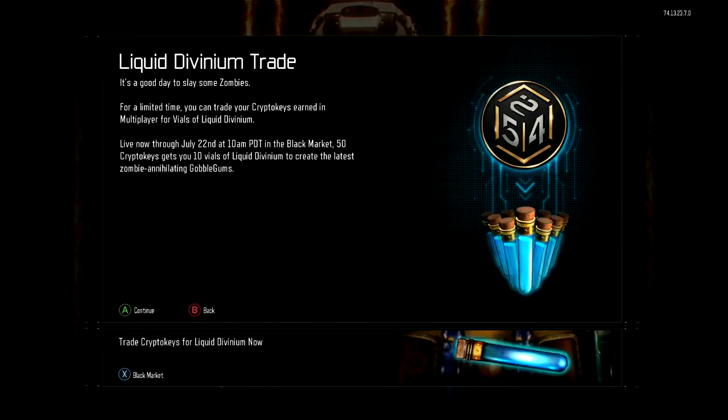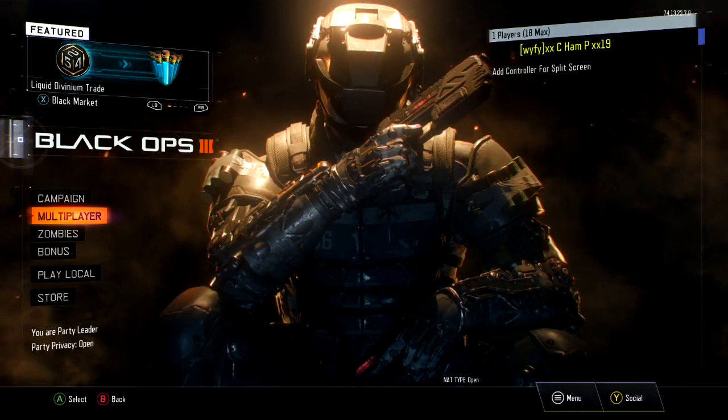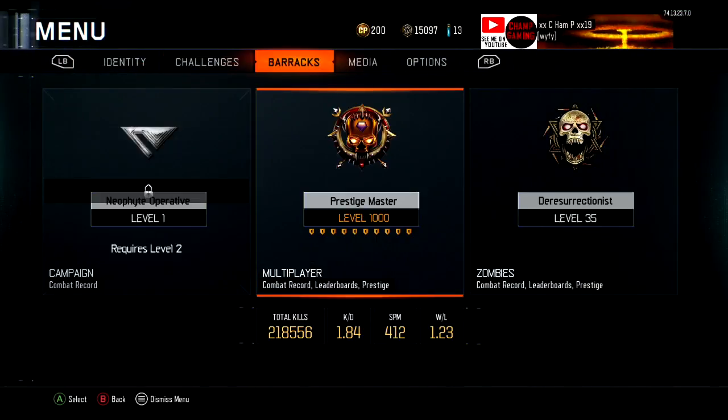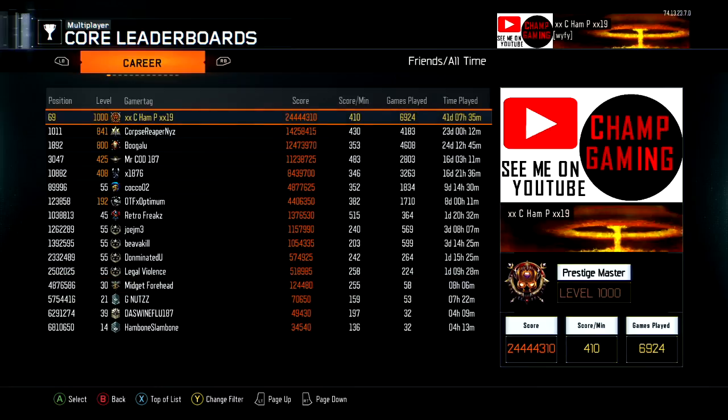What's up guys, Champ here bringing you the biggest earned supply drop in all of Call of Duty Black Ops 3. Like I promised, I'm also going to go over my stats here a little bit. I got a 1.84 KD, 412 score per minute, and a 1.23 win/loss. Getting a high win/loss is pretty tough when you play solo like I do.